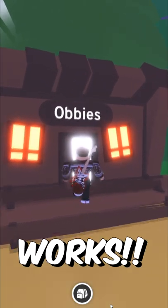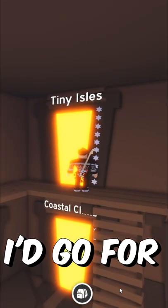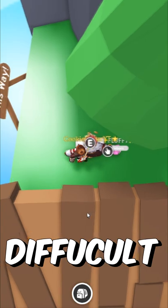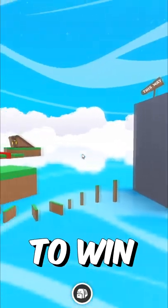This Adopt Me hack actually works. Head into the obbies and choose whichever obby you want — I'd go for the hardest one possible. As you can see, these obbies are actually really difficult. But what if I told you there was a way that you can guarantee yourself to go and win this instantly?